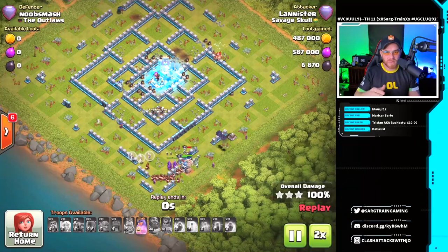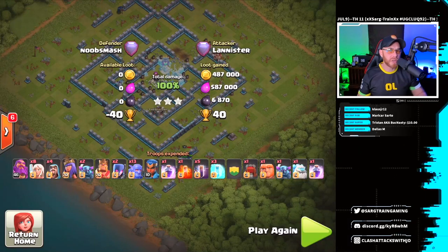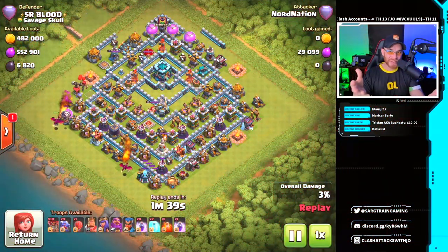This is good stuff. If you have high-level heroes, definitely try it out for yourself. If you're confident as a Warden Walker and don't have a lot of defense, swap in a freeze spell in the core as well as a swapped queen. Let's get into our next attack.